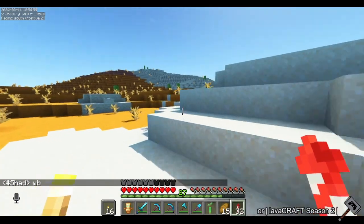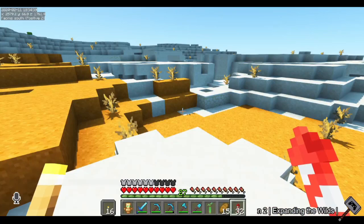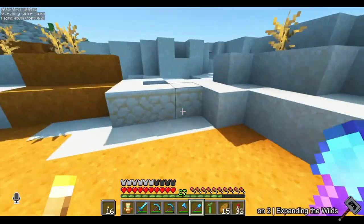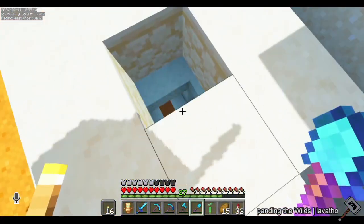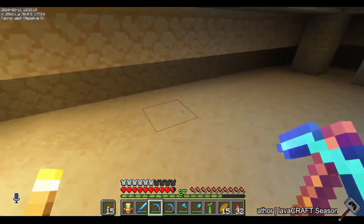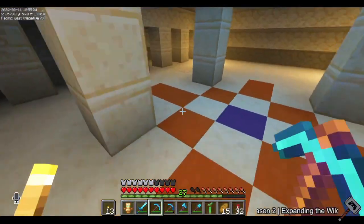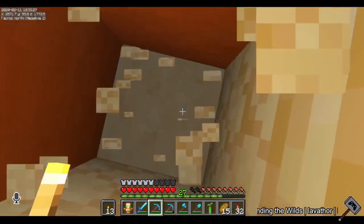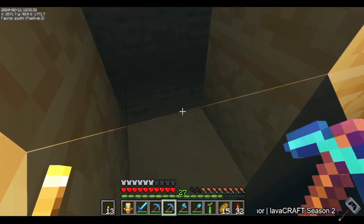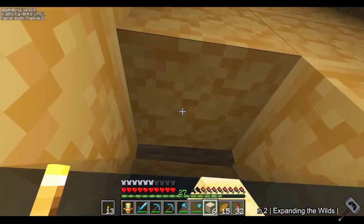I'm out exploring and I noticed this structure — I think it's a pyramid. Oh yeah, here's the top. It's completely buried, that's crazy. I've been wanting one because I really want to get the template. There's some Suspicious Sand here. Let's go down to the secret room first and see what we can find. Uh-oh — will that set off the pressure plate? I don't think so.